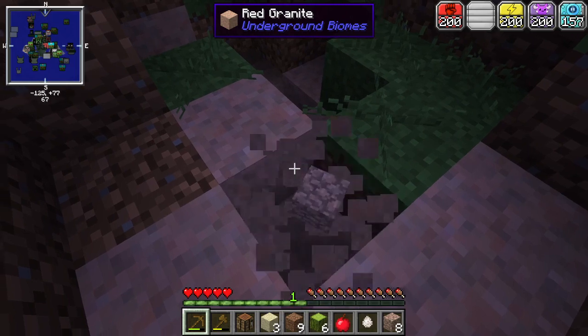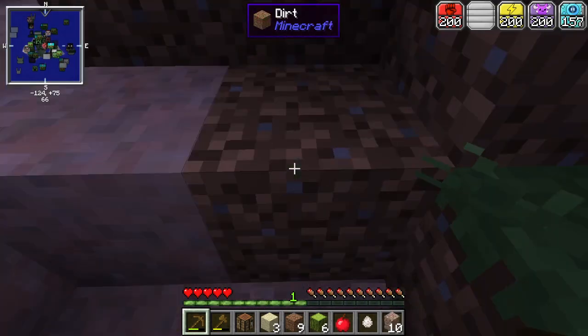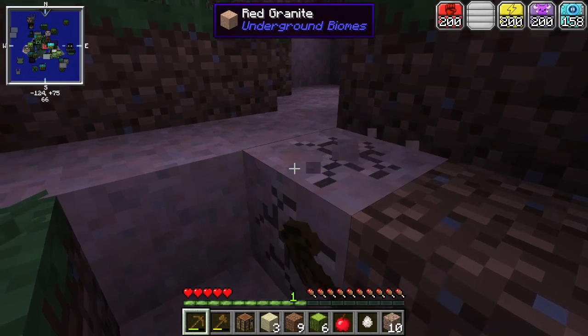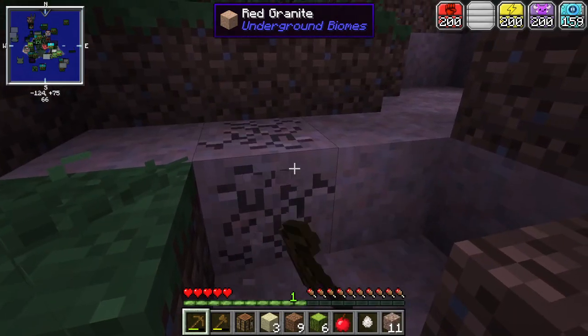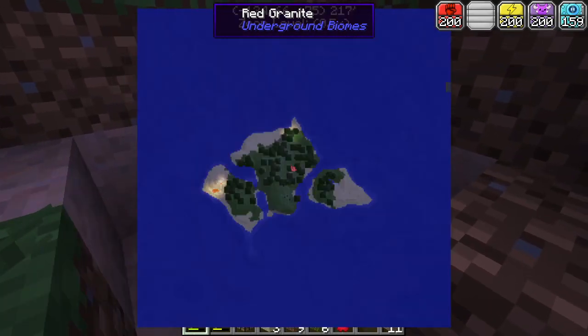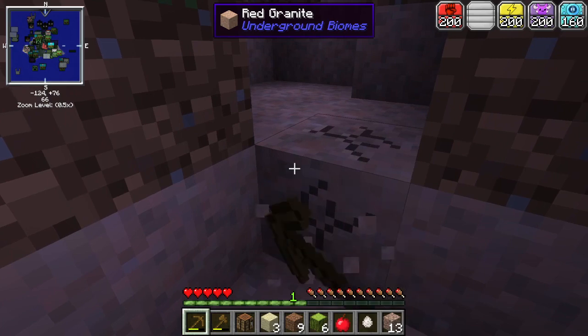Okay, I guess we'll grab more stone because we're going to need a lot. We'll keep an eye on the minimap in case anything comes at us — mobs don't show up on there though, so I just have to watch the minimap on the side of the screen.